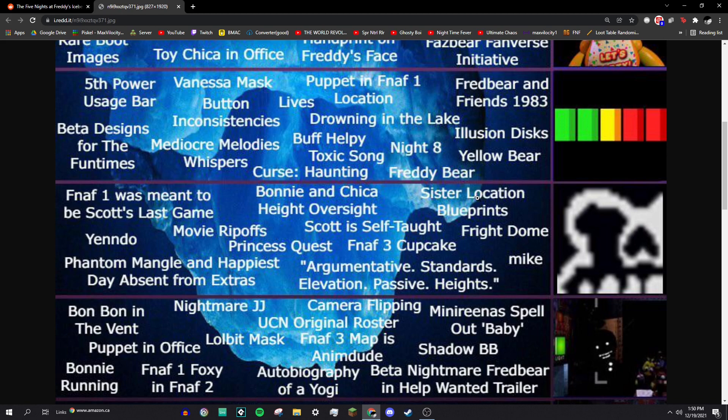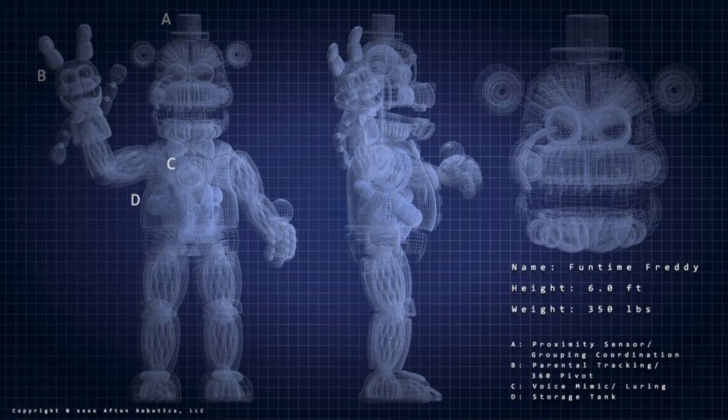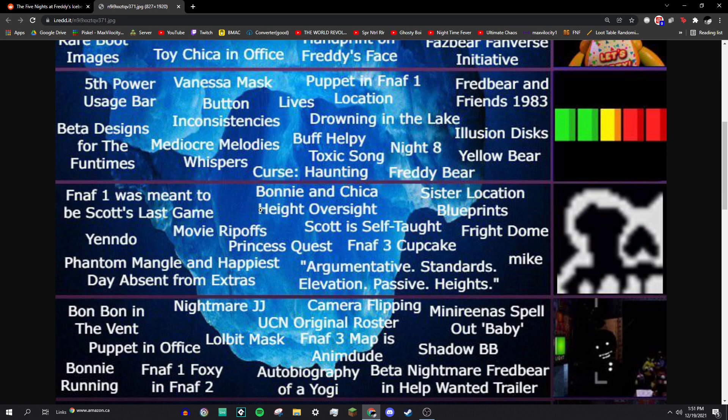Sister Location blueprints: there were hidden things in the Sister Location files that had blueprints for the animatronics, and it revealed a lot of important facts — like how these things are massive, coming in at over eight feet in some cases, and how Funtime Freddy has a cavity in his chest for storing children. It's incredibly disturbing and very important for the lore.